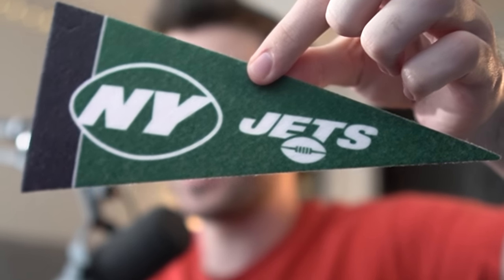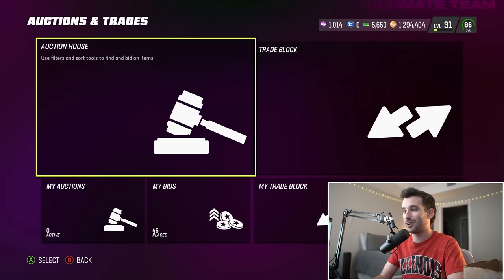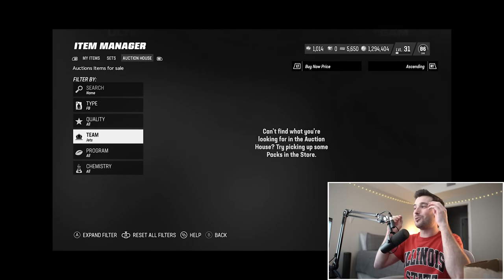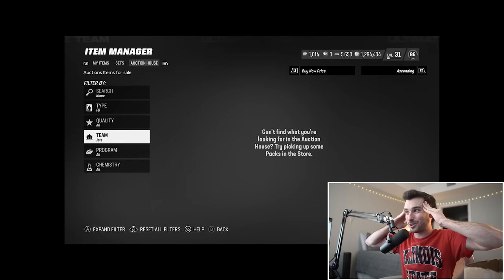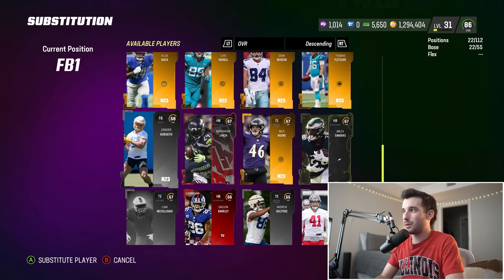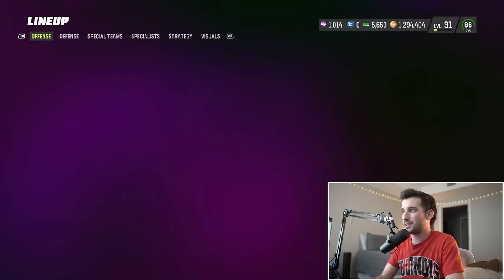Last offensive position — fullback — we have to take whatever team we get. I knew it: we're gonna get the Jets for offense, and of course we get them at a position I'm not even sure they have covered. This could severely hurt our overall if they don't have a high overall fullback. And they don't have a single one — which means I have to put a 68 overall from the starter team in there. That's gonna murk our overall.